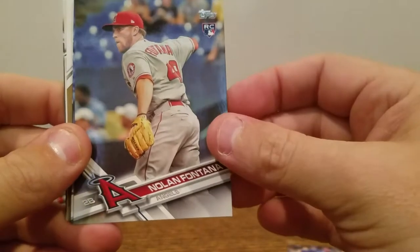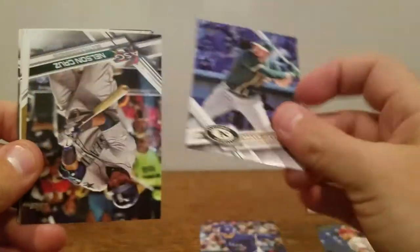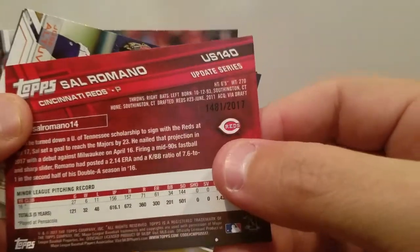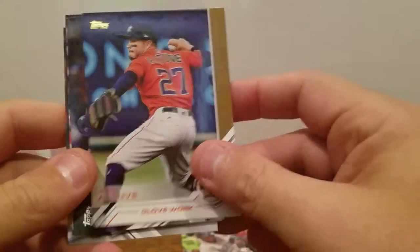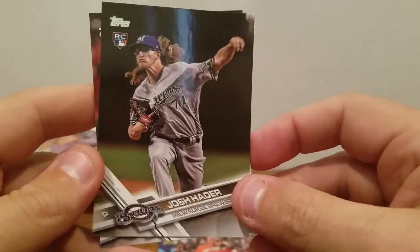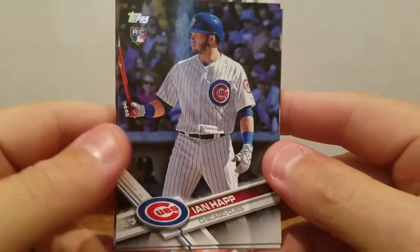Joe Smith. Nolan Fontana rookie. Matt Joyce. Nelson Cruz. Sal Romano. I think this is the gold out of 2017 — let's see the gold at the bottom there. Jose Altuve. Carlos Correa. Justin Boer from the Home Run Derby. Josh Hader rookie. Alex Reyes rookie.